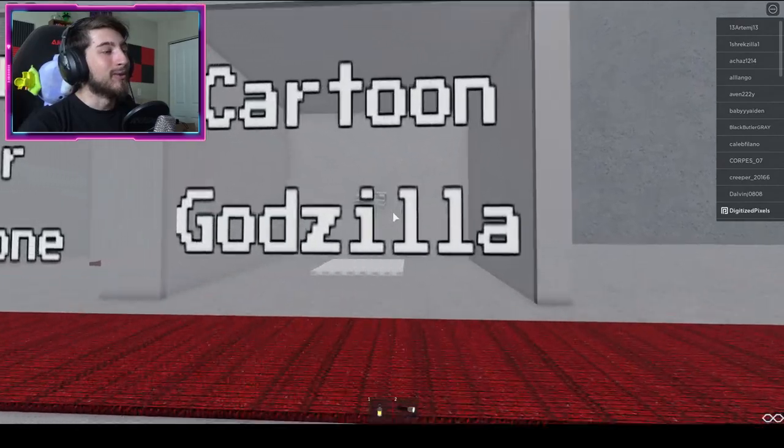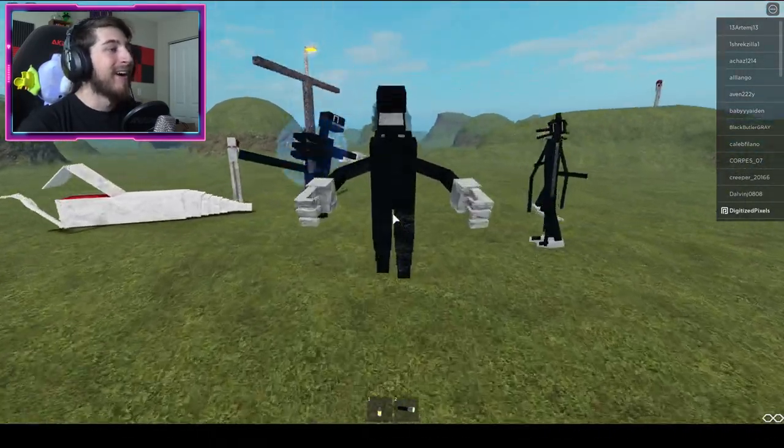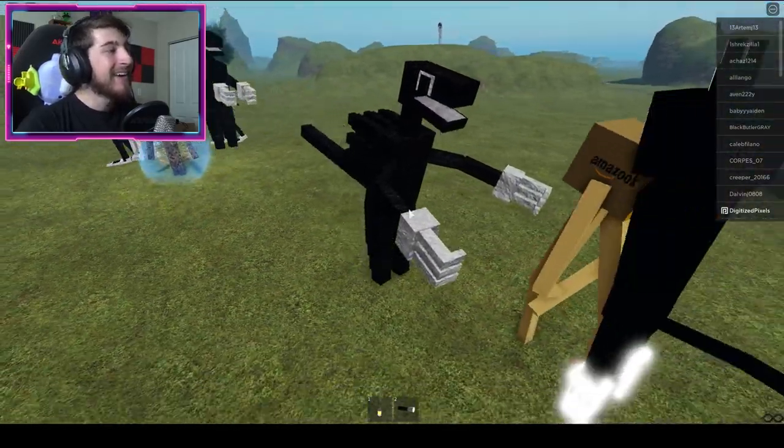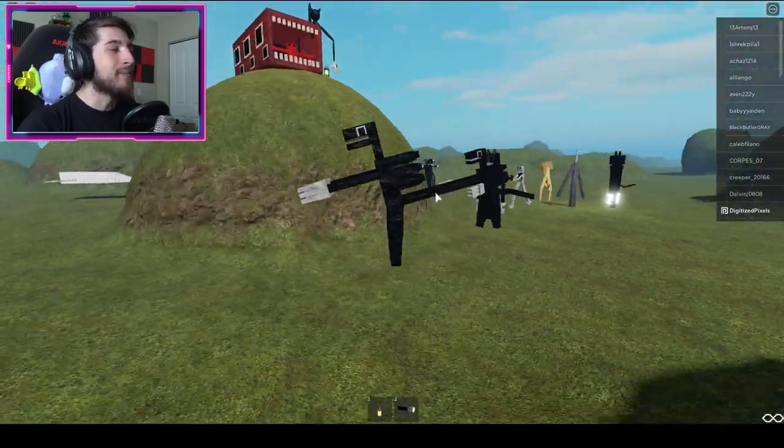All right, here we are — Cartoon Godzilla! Let's see what's going to happen. It looks like he wants to hug you! When it jumps it kind of closes its arms, like 'hug me!'